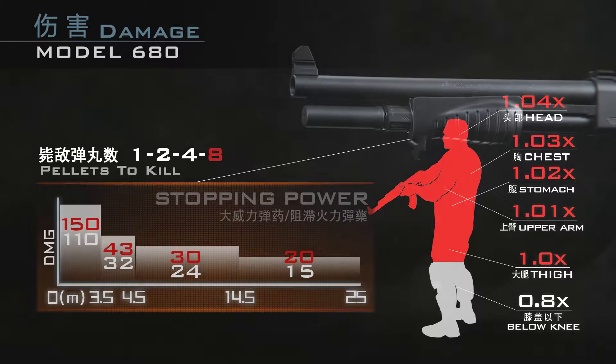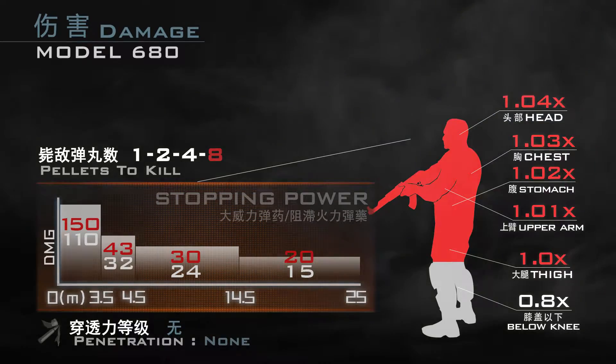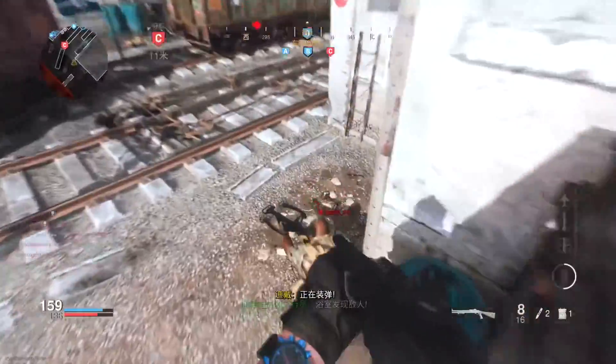Stopping Power大威力弹药总体提升1.2倍伤害，并额外提供八发弹药，但只影响第一段命中脚部时的伤害效率，对其他射程伤害没有质的改变。此外，SP弹药还会无视当前弹仓内剩余弹药直接强行添装。